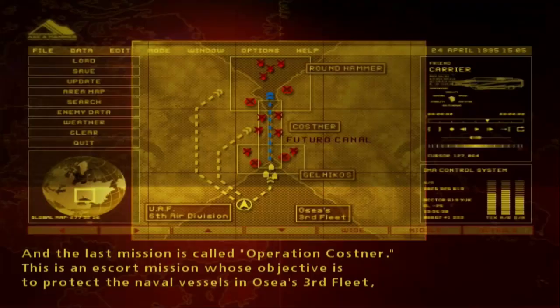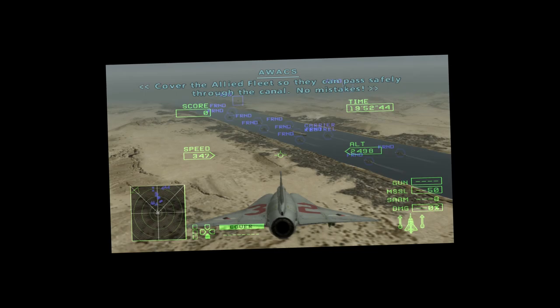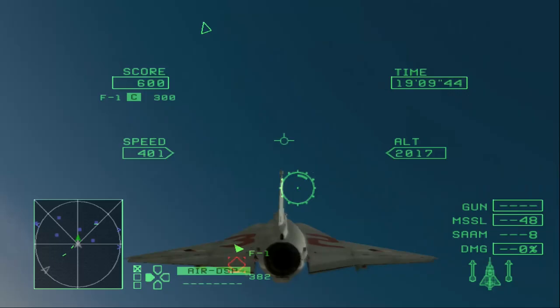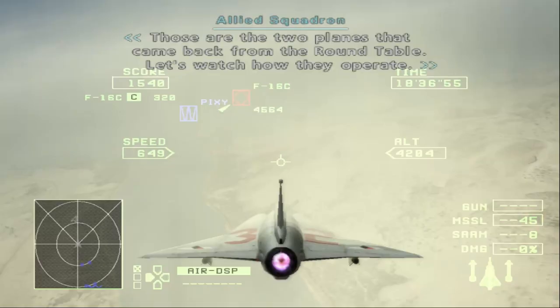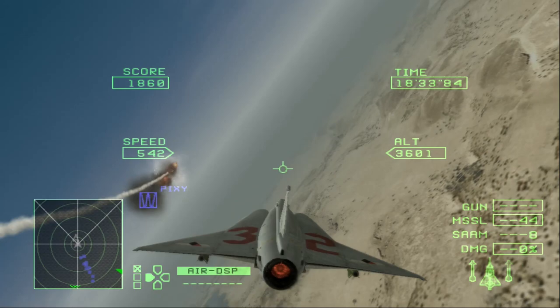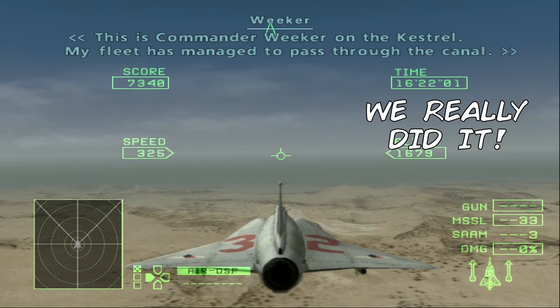Golem is sent to directly escort the Osean 3rd fleet, which includes a familiar state-of-the-art aircraft carrier as they cross the canal. Look at the Kestrel — well, that brings back memories. You only need to protect the fleet from enemy fighters, so I guess you can let the dogs off the leash. Literally. You say Pixie to disperse and he just starts wrecking everyone — it's really weird. Look at him. There's still a few more years to go before that happens. Commander Weaker on the Kestrel: 'My fleet has managed to pass through the canal. We did it!'